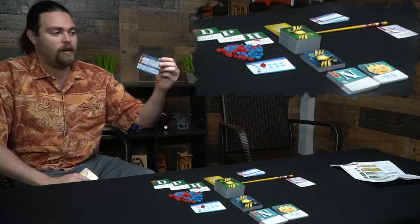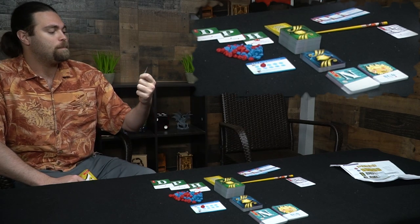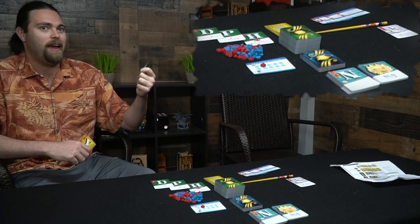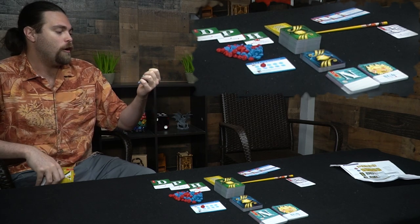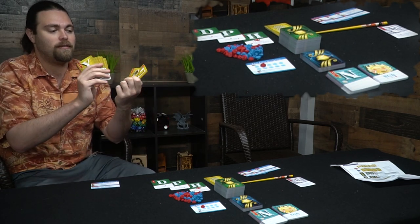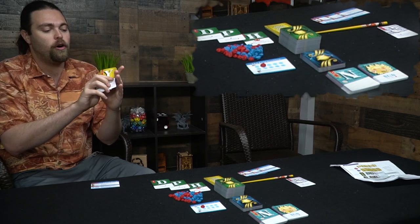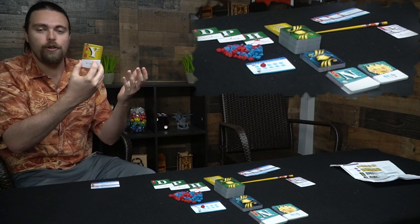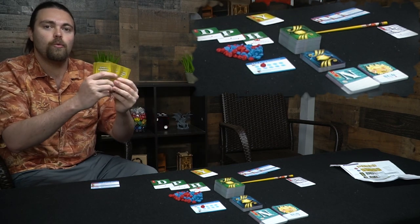You get a little cheat sheet for every single player — you can play with up to five players. It tells you how much cards cost and what they're called. Up here these are called Ovations — cards that let you add to your locked row. They're all different letters and some give you abilities.